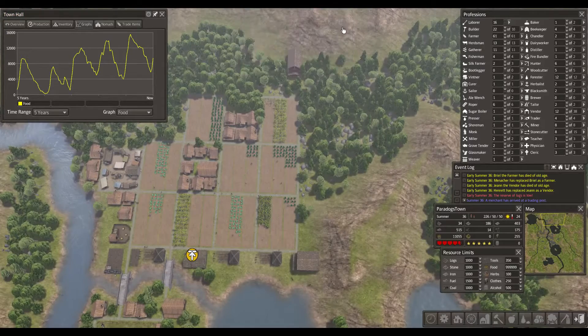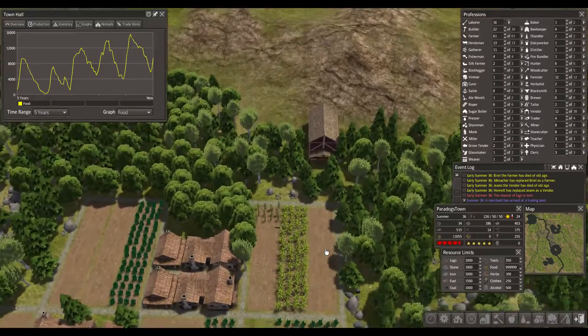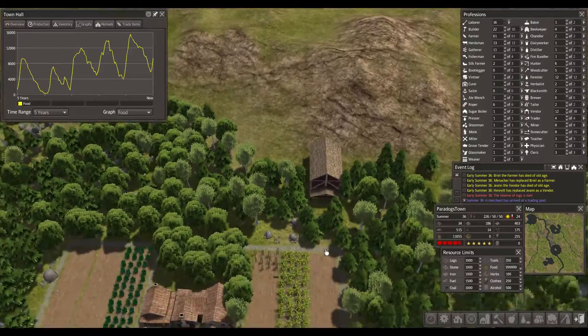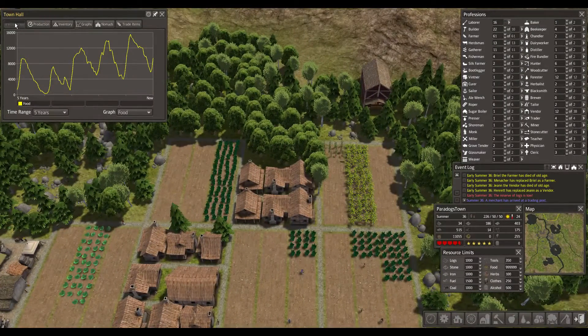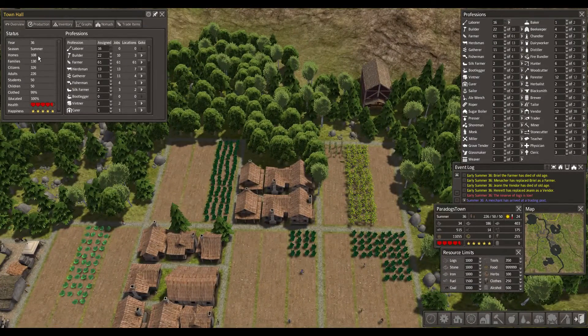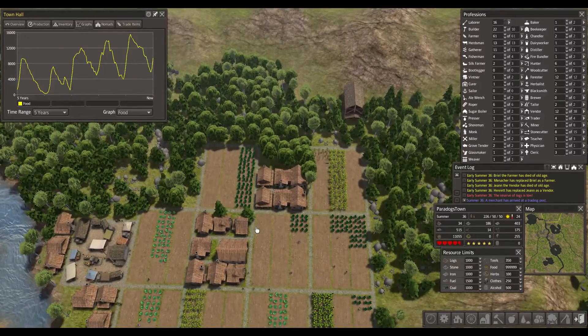They got the bank barn done up here. How are we doing houses-wise? We've got 108 homes and 230 families, so we're down 22 houses. That is quite a lot.